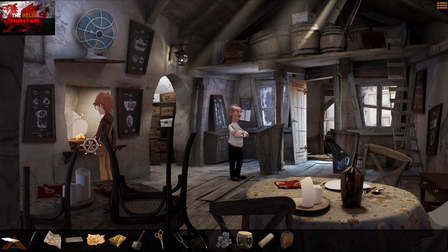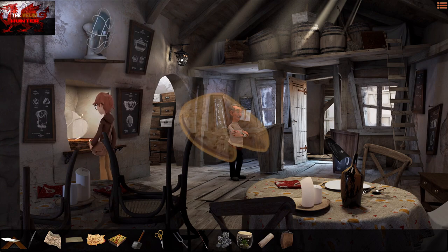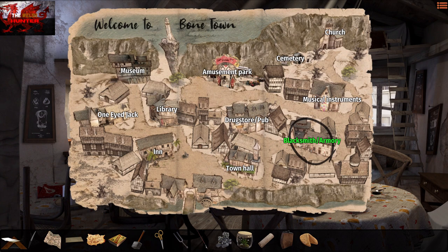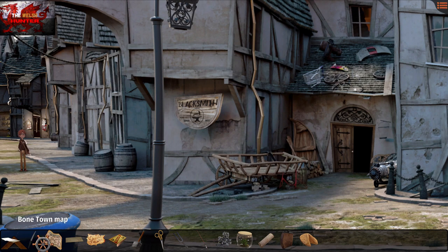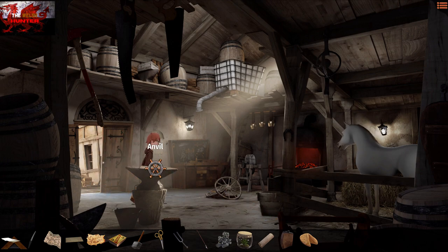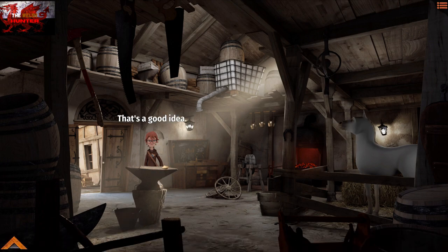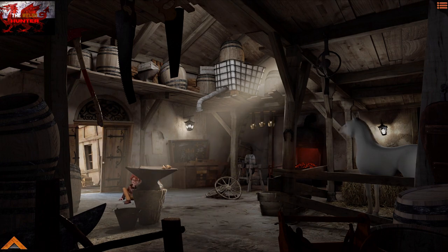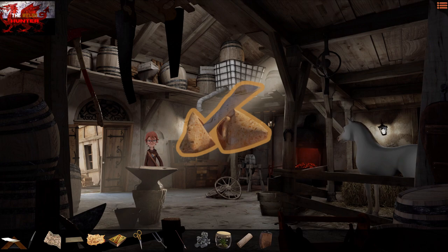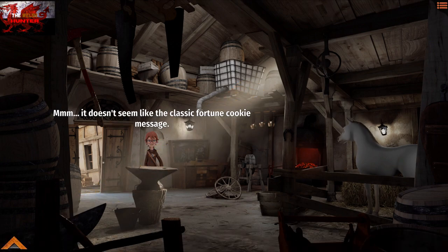Use the key to the glass case on the padlock — that gets us the toughest fortune cookie on planet Earth. Use the Bone Town map to go to the blacksmith and armory. Head into the blacksmith's area where the horse is. Use the fortune cookie on the anvil, then use the mystical hammer on the anvil — that gets us another missable achievement and a broken fortune cookie.